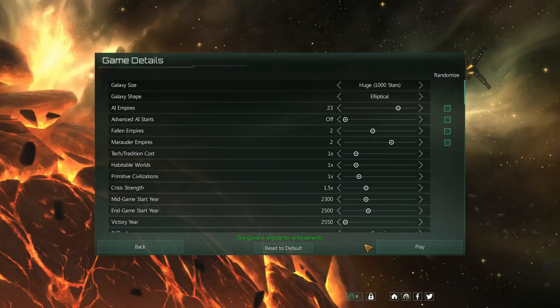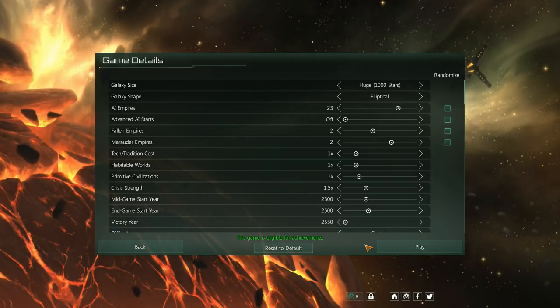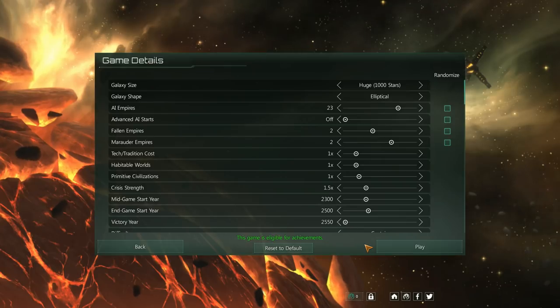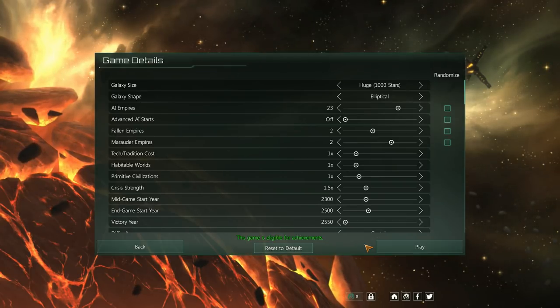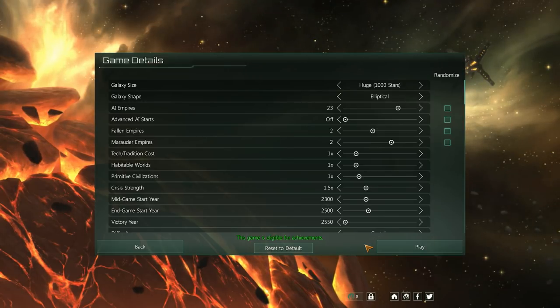Marauders are a little bit more active — they're like the Mongols, essentially. They raid people. You have ways to either pay them off or defend against them by the time they come knocking.